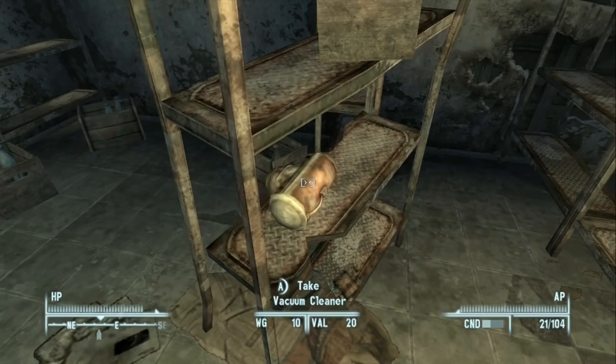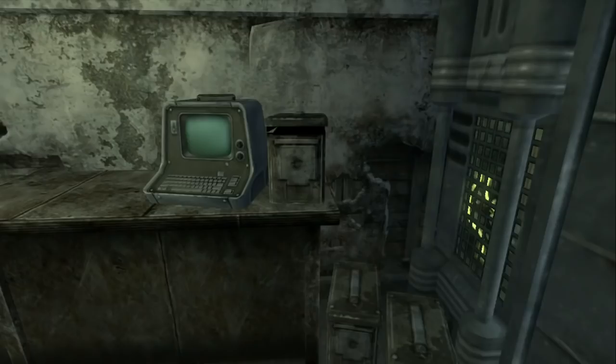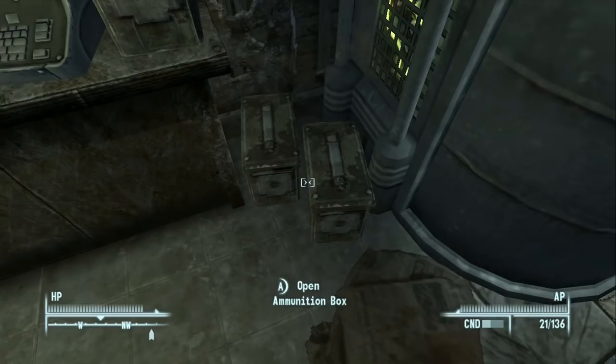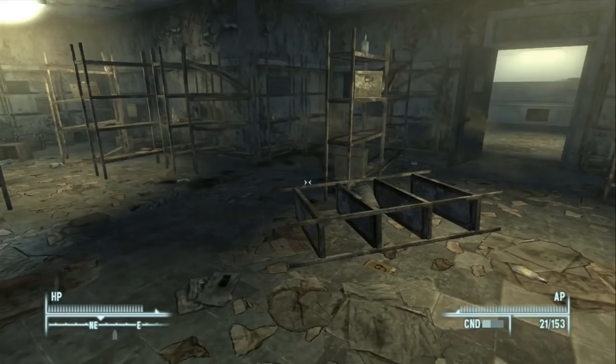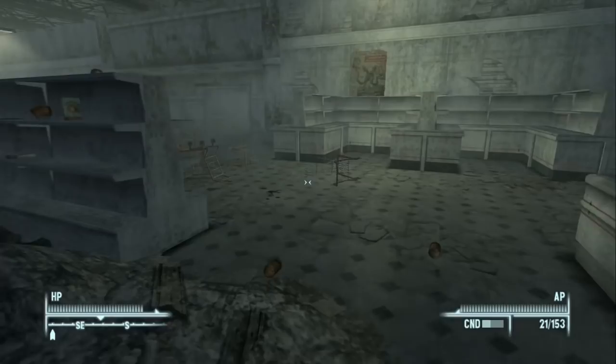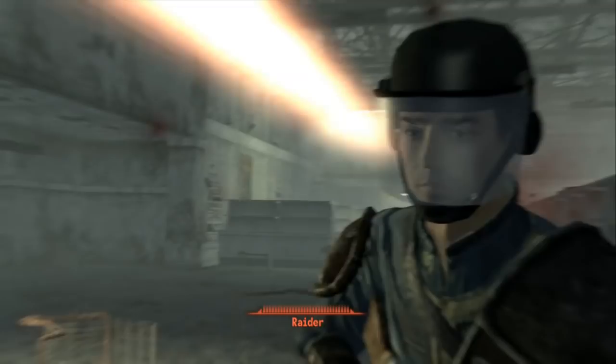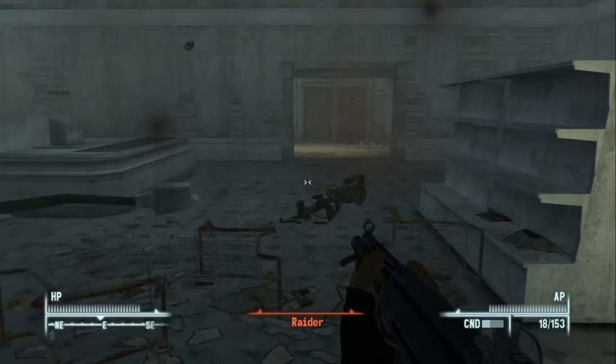We're getting a bit encumbered. Finding 556 ammo is the priority since that's the best ammo type for the Chinese assault rifle until we get a sniper rifle. Wrapping up the Super Duper Mart — we nearly forgot a trigger that summons raider reinforcements. We use VATS to get a free kill on the first one and then take out the rest.